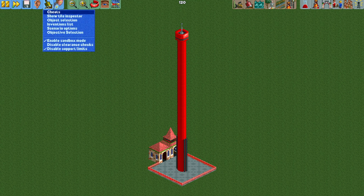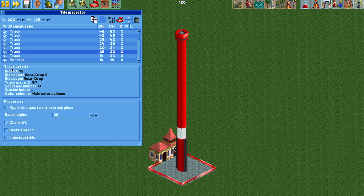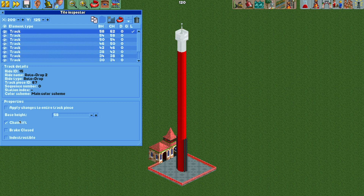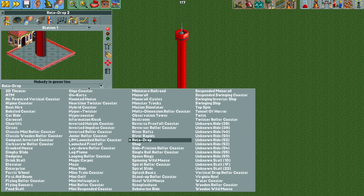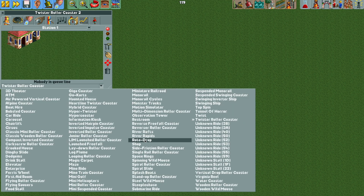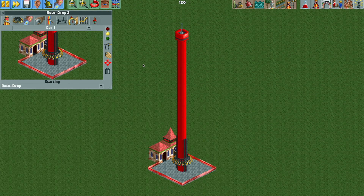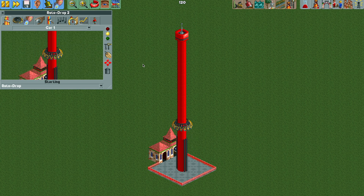Now let's try another example with the rotodrop tower. This time I built it normally without the chain lift turned on, so we go into the tile inspector and turn the chain lift on for every single track piece that is visible on the tower tile. Then we change the ride to a roller coaster, set the lift chain speed to 10 miles per hour, and change it back to a rotodrop tower. Let's see how fast it rises — it's moving quite fast.